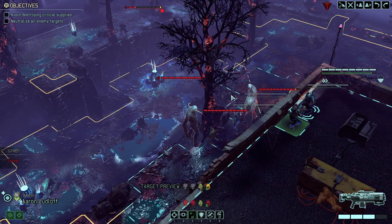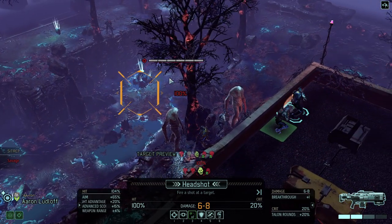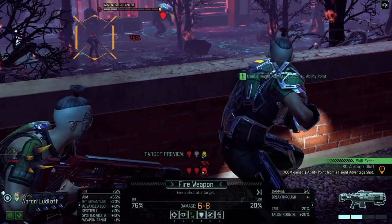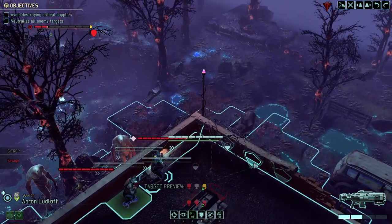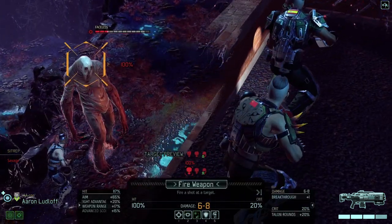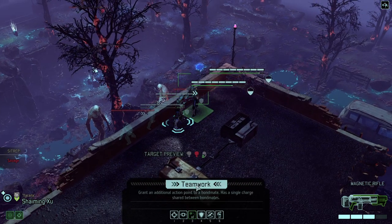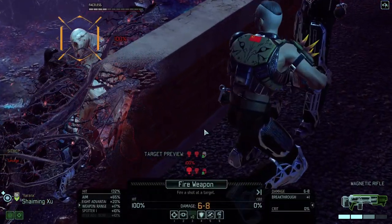Talking about great timing — six points of damage at least, so that's a kill. I'll take it. We gotta kill the advent stun lancer; it's going to be one of the biggest problems we're going to have. For now let's reload and deal with the problems at hand — namely the faceless ones here. That's one down. Teamwork, yes please. Ranks can finish this guy.